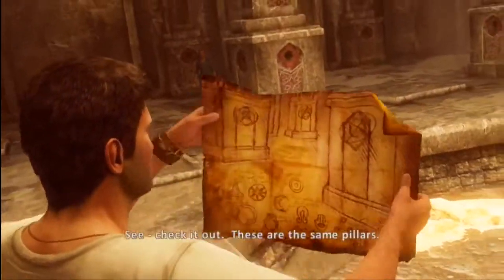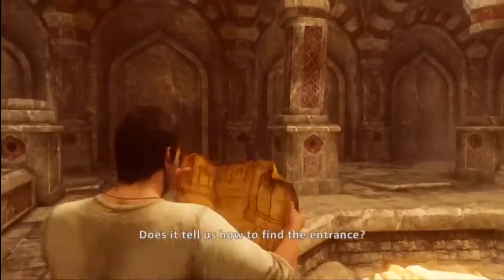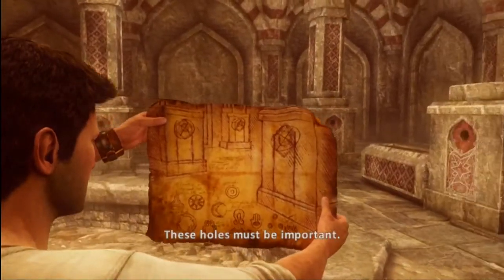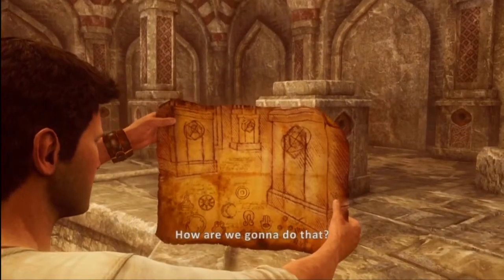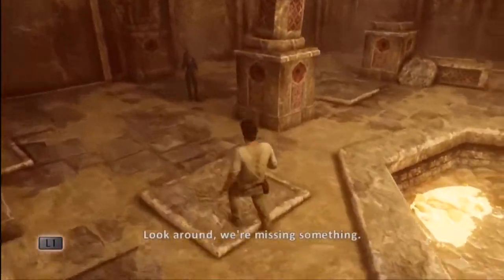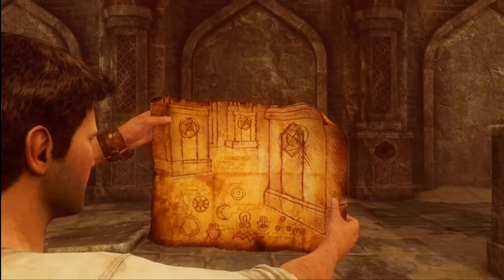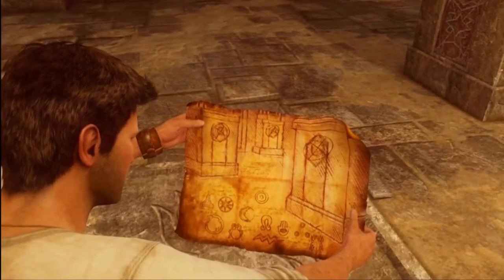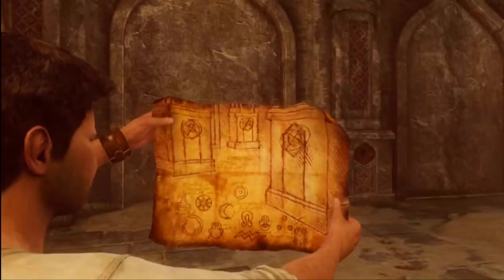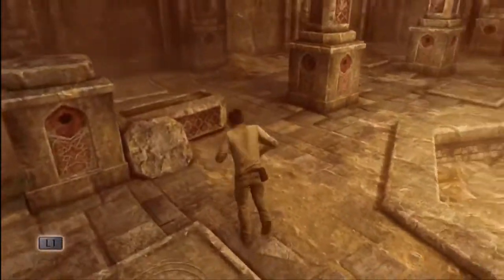Let's check the map out. See, check it out — these are the same pillars. Francis Drake must have made these notes when he was down here. Does it tell us how to find the entrance? Well, it's pretty cryptic, but I think I can work it out. These holes must be important — guess we just have to find the right one. How are we going to do that? There are a lot of holes in this room. Well, there's got to be another clue. Look around, we're missing something. There's some stuff on the ground — there's those symbols.